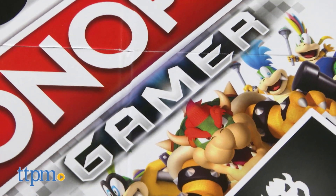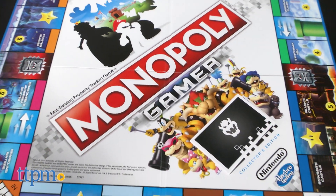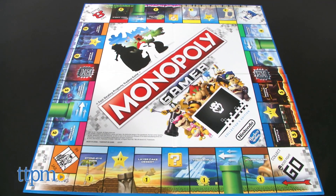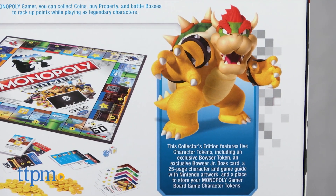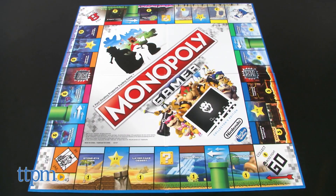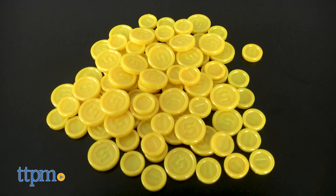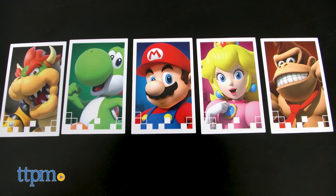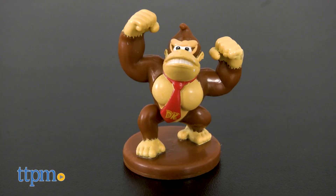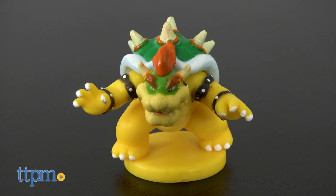Monopoly Gamer is for 2 to 4 players, ages 8 and up. The game comes with a game board, instructions, 5 stickers, 2 dice, 90 coins, 33 cards, and 5 character tokens, including Mario, Donkey Kong, Princess Peach, Yoshi, and Bowser.